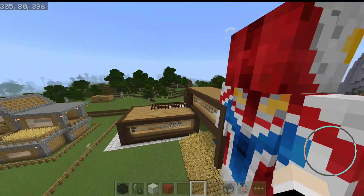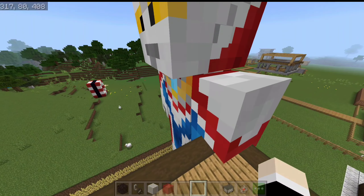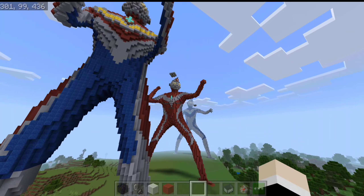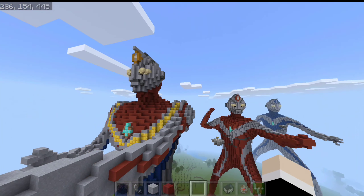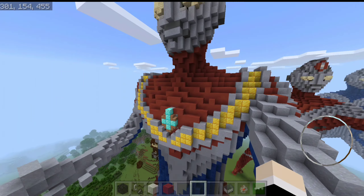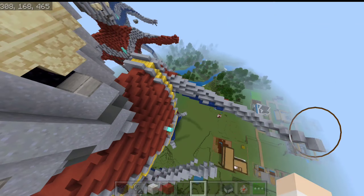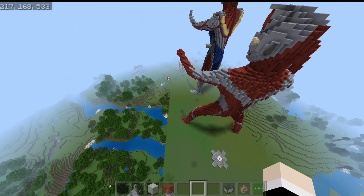Dan di sini kita akan ngeliat, inilah Ultraman Dyna-nya teman-teman ya, versi Minecraft-nya. Kita dapat mod-nya ya. Wow, jadi kita lihat ya, ini dia. Dan ini adalah patungnya teman-teman ya. Jadi Ultraman Dyna ini mempunyai 3 form teman-teman, atau 3 kekuatan ya, di mana dia bisa berubah menjadi 2 atau 3 elemen teman-teman. Yang membedakan Ultraman Dyna sama Ultraman lain itu tanduknya, di sini ada kayak berlian atau permata gitu teman-teman ya. Ini warna biru dan ini warna merah.